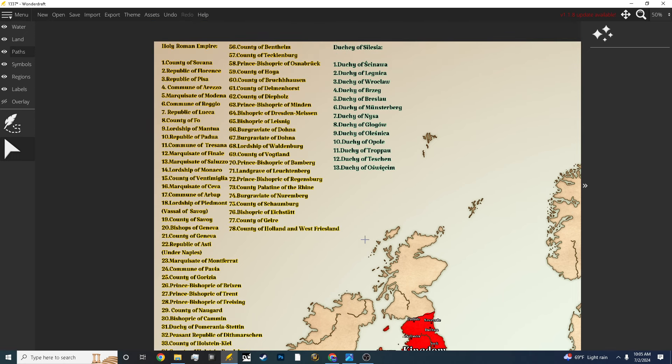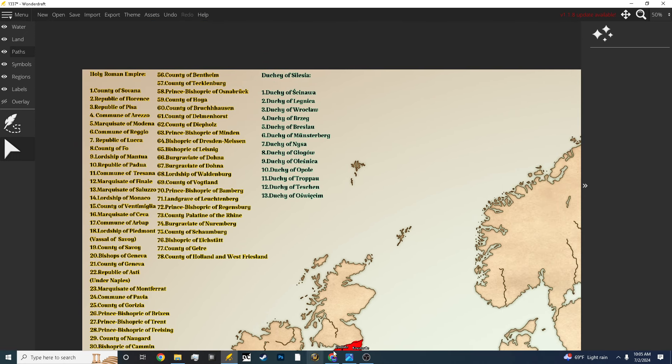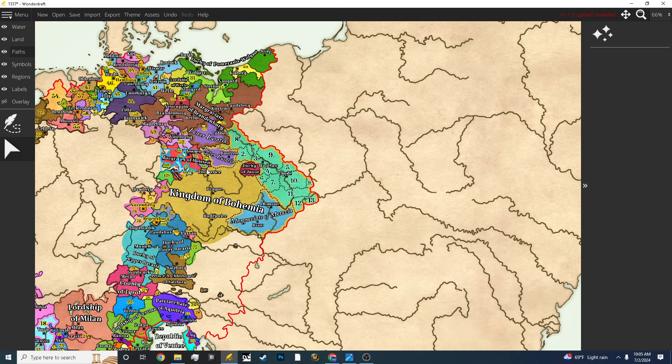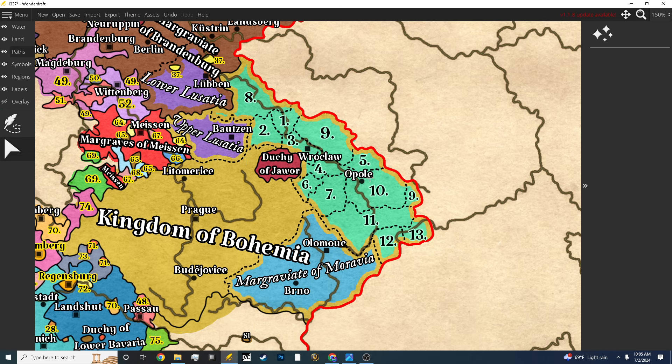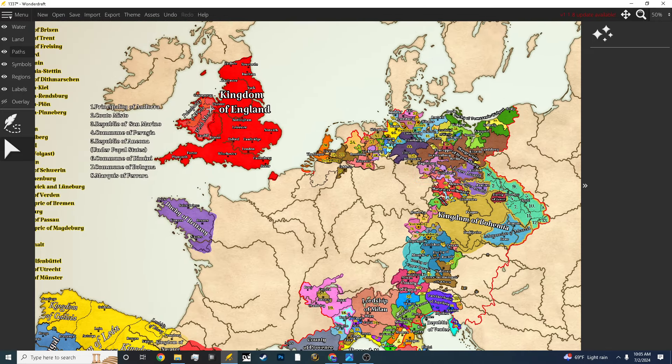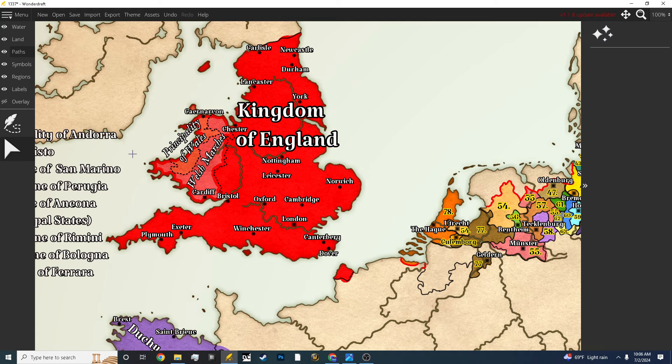For some reason it disappears when I scroll too much in this program, but it will be fixed when I export the file. This is the Duchy of Cilicia — Duchy of Cilicia is here — and this is the Kingdom of England and Wales here.